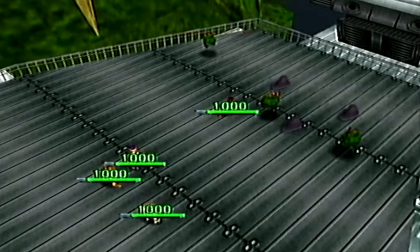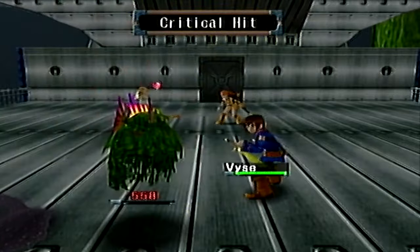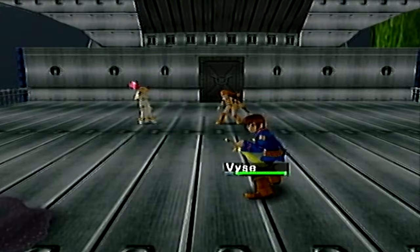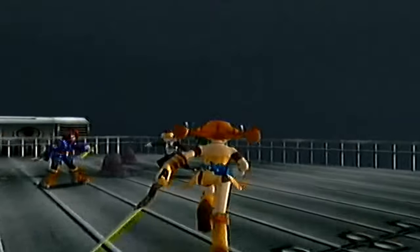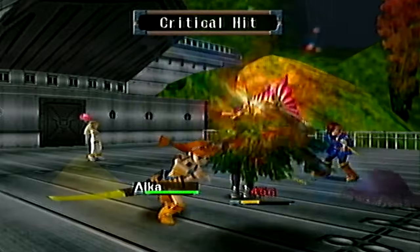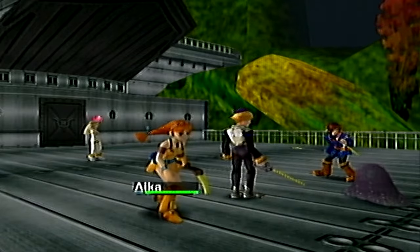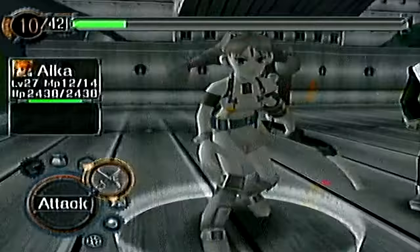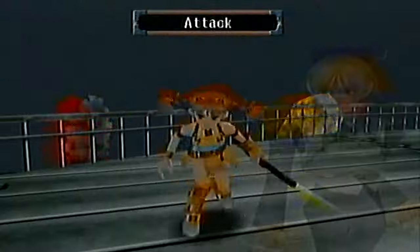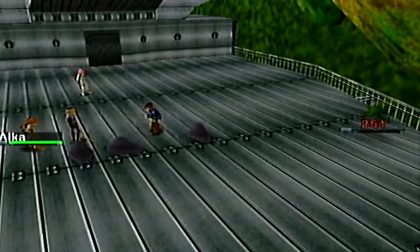What do these enemies do? They seem to be covered in moss. Unfortunately, I don't get to see their names either. Apparently they're called Florasts — well, that makes sense. They are plant enemies. There are also these little slug enemies here as well. Yeah, I can see why they've been here — there's probably plenty of moss and water here on the side.